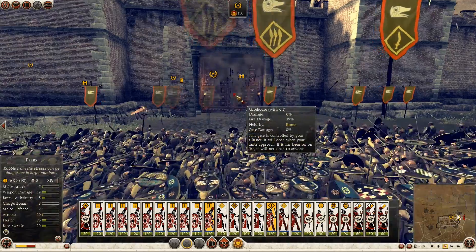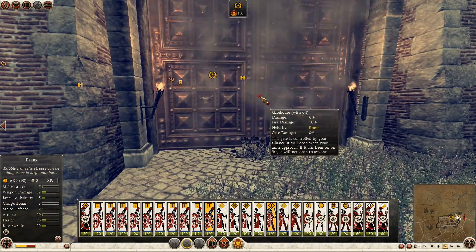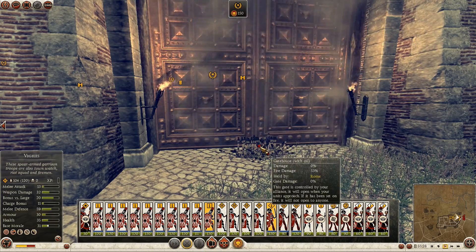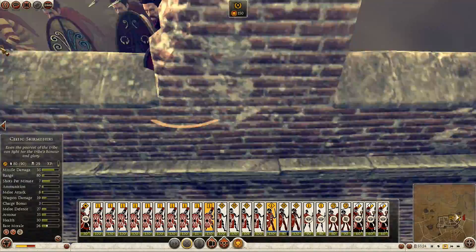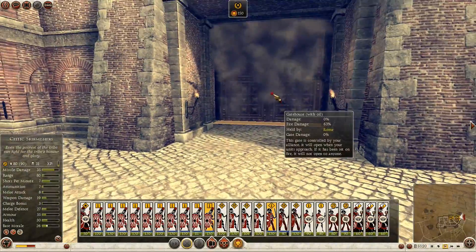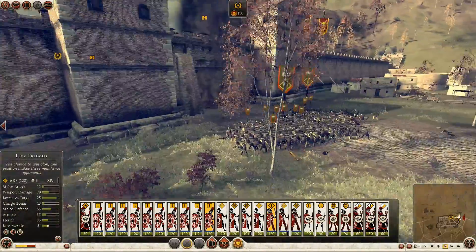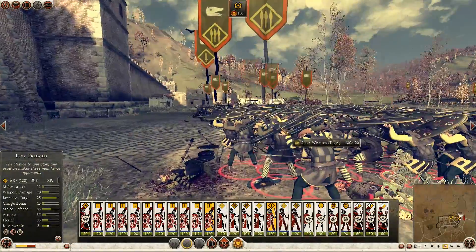They are all tossing torches. If you think about it, if this is a metal gate — would it even be possible to burn it down? I don't think so. This gate does not look wooden to me, it looks metal. Why would you make everything stone and then have a wooden gate? Anyway, these guys are getting picked apart.